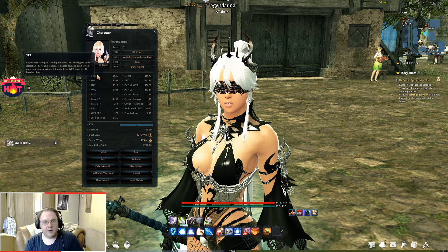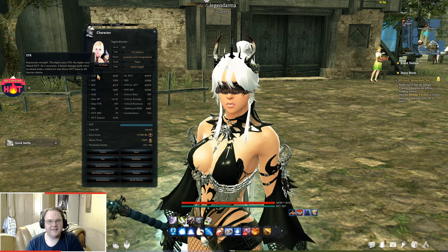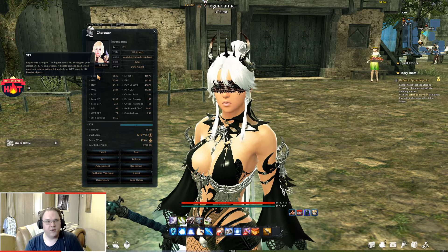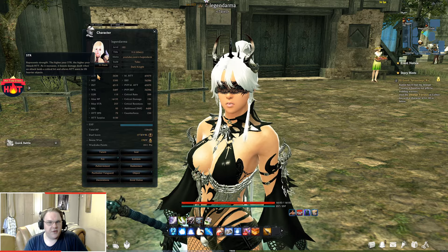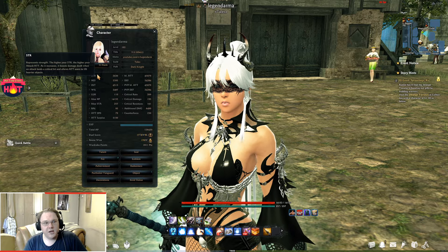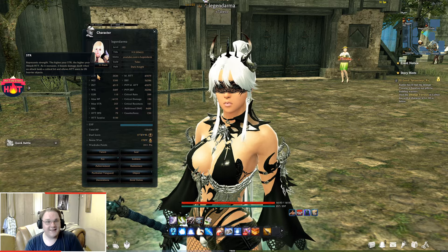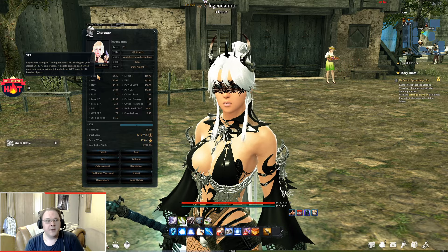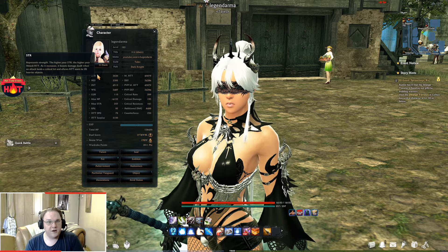Strength: every point of strength you gain is going to increase your attack by 2.7, so the ratio is 1 to 2.7. So if you increase your strength by 300, you're going to have a total of 810 attack boost to your character.